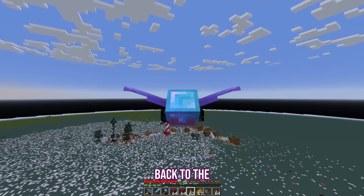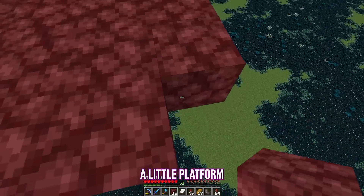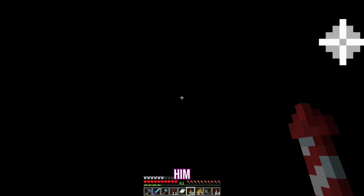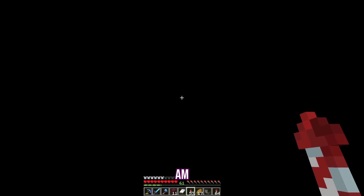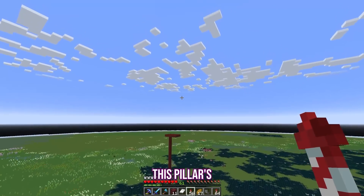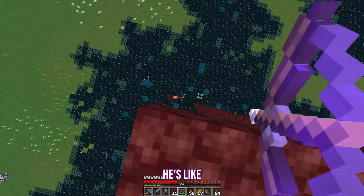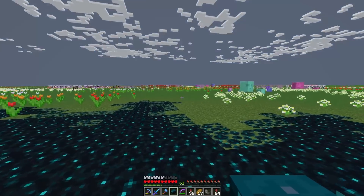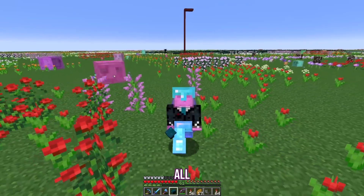Dropped off the ocean monument loot and I'm headed back to the deep dark. Build up a pillar, make a little platform, and just spawn the Warden in. Oh shit, that's him. I don't know where I am. Hopefully this pillar is tall enough. He's way too tanky. Let me grab his head real quick. Should I just leave him? Anyways, that's all of the bosses killed.